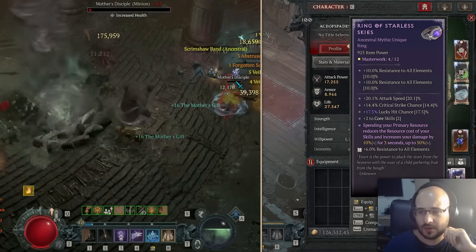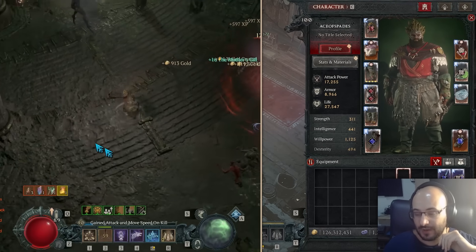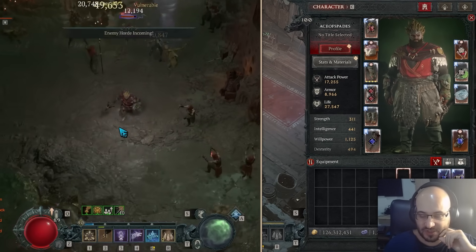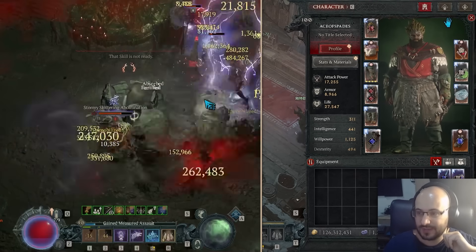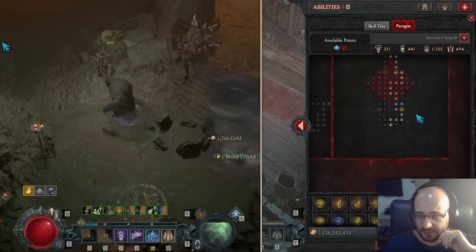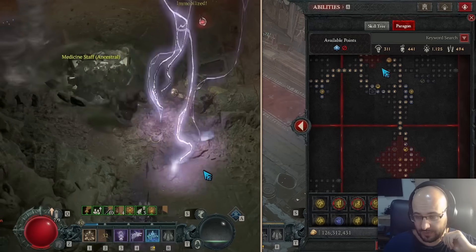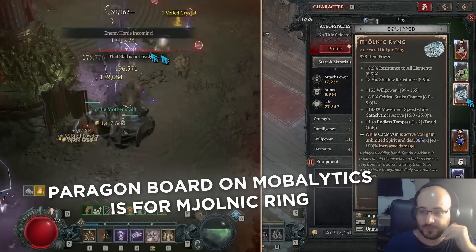I crafted one uber with my four shards obtained by completing the seasonal quest, killing Lilith, killing a Tormented Boss, and finishing the campaign. Then I was lucky enough during Tormented Boss runs to get one more uber, and I crafted the one I was missing. This Paragon board is slightly different from the one on Mobalytics because I'm running it without the Mjolnich Ring — the one on Mobalytics is for Mjolnich Ring users.